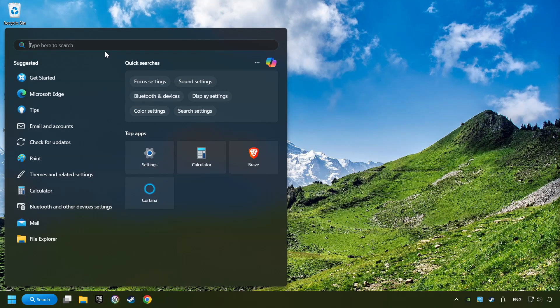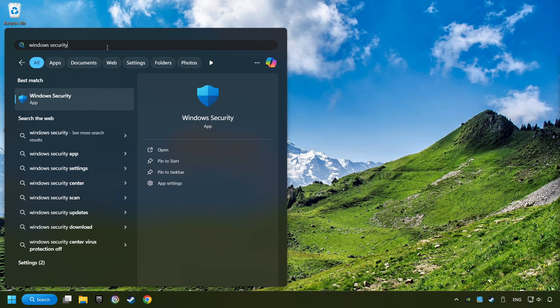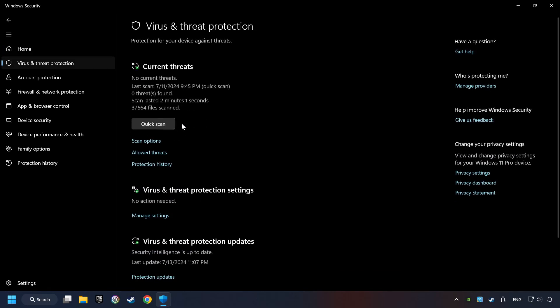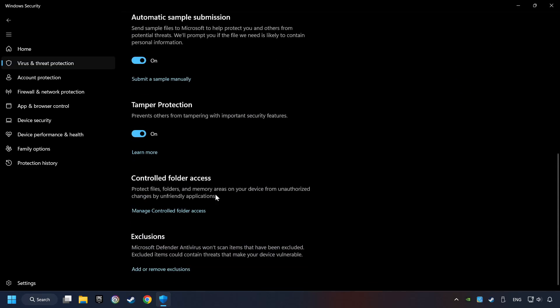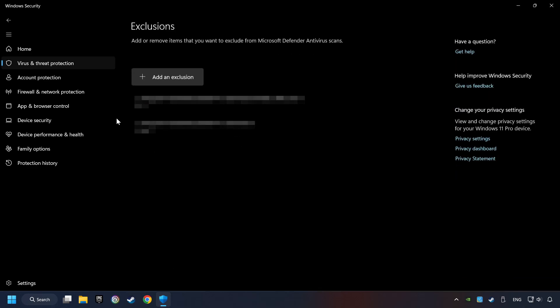Click on the search box and type in Windows Security. Click on Windows Security. Choose Virus and Threat Protection. Now click on Manage Settings. Scroll down and click on Add or Remove Exclusions. Add the folder of the game by clicking on the Add an Exclusion button, and try to start the game.